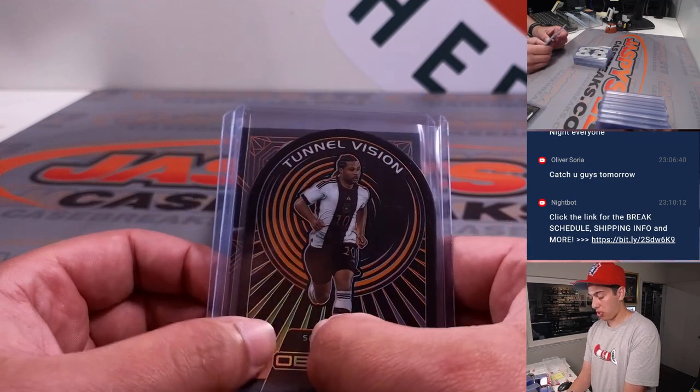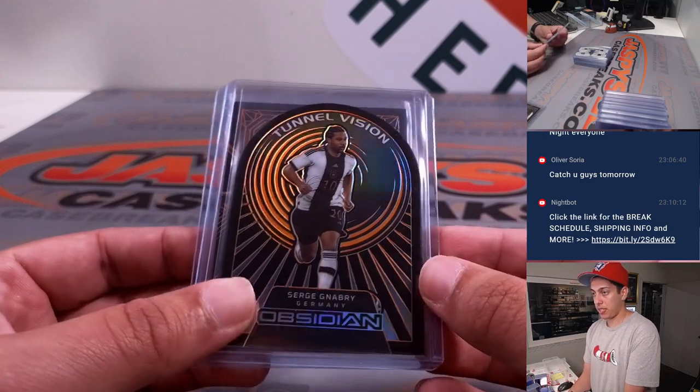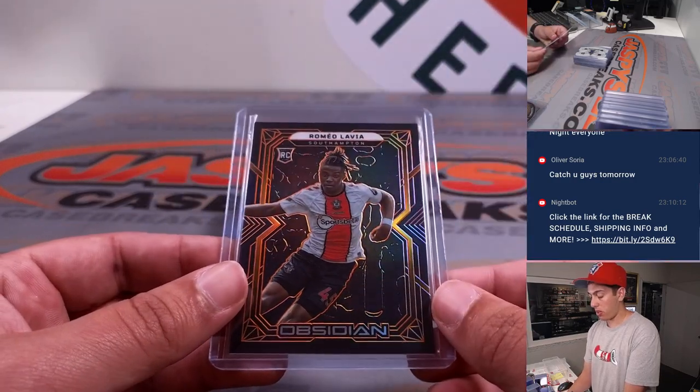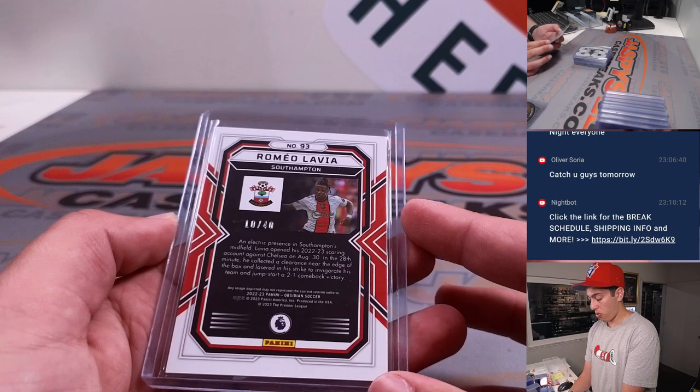Serge Gnabry — and by the way, that card will go to S. Tunnel Vision, orange to 65. Romeo Lavia, rookie, orange to 40.